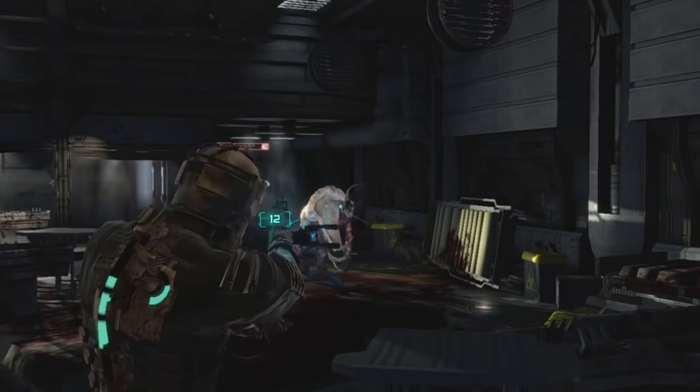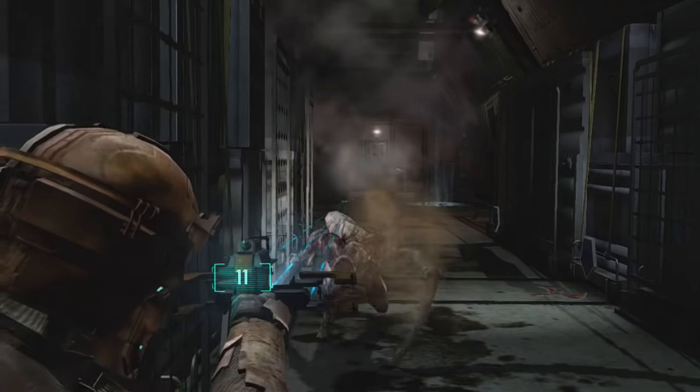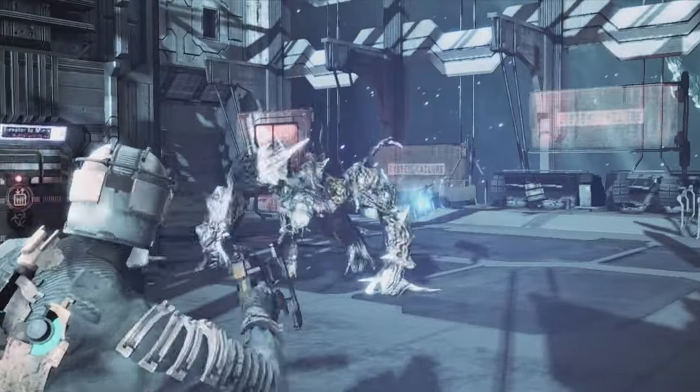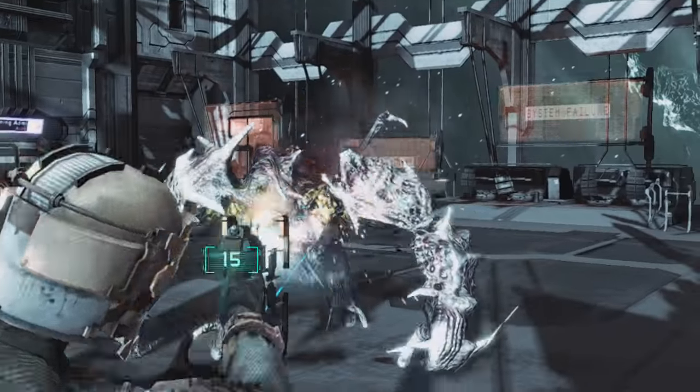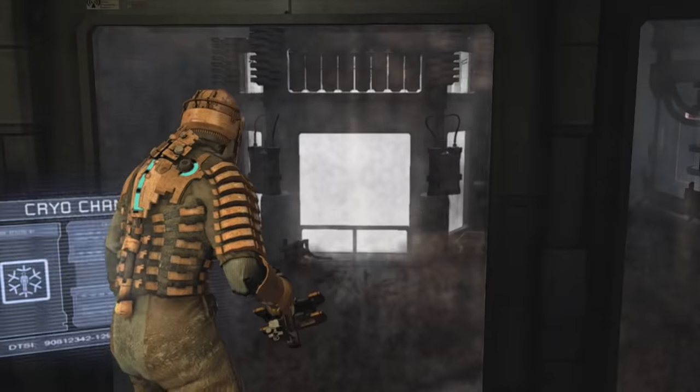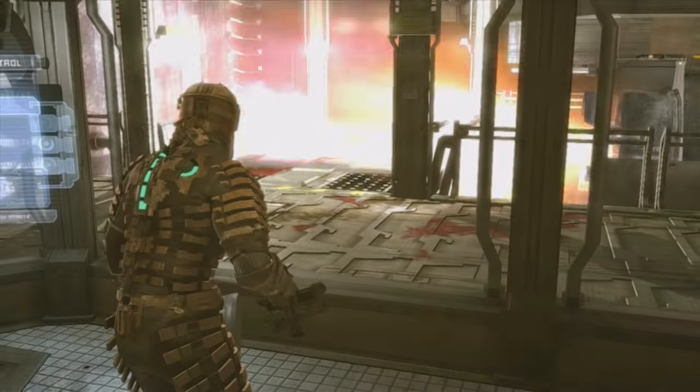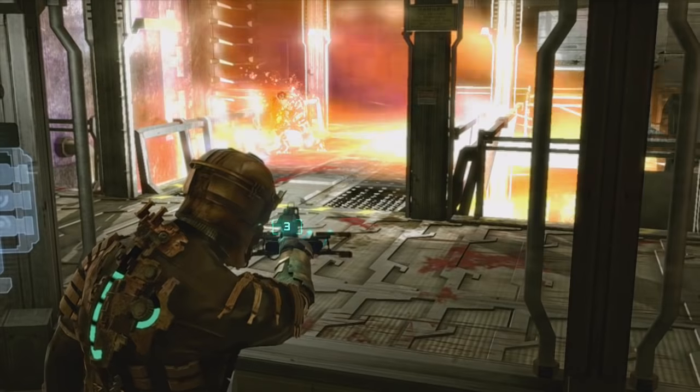Stasis is quite well implemented — it's useful for slowing down faster-moving enemies so you can hit them more accurately, or giving yourself time to get away if you're being overwhelmed. Certain faster or more powerful enemies have been designed with stasis specifically in mind, and it's also used a couple of times during mini-boss battles. The tactical thinking element that stasis adds to battles, coupled with the dismemberment, made for some really dynamic combat.